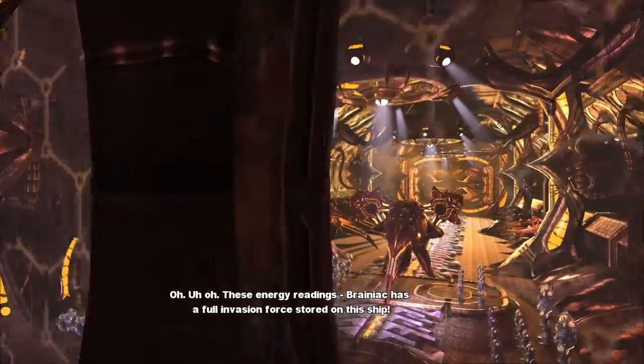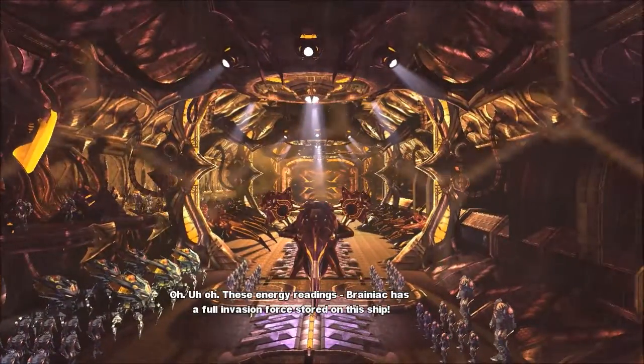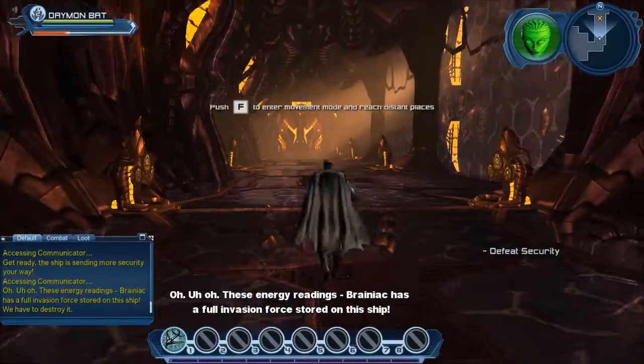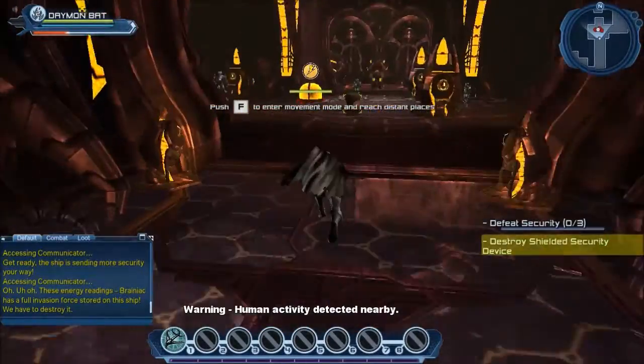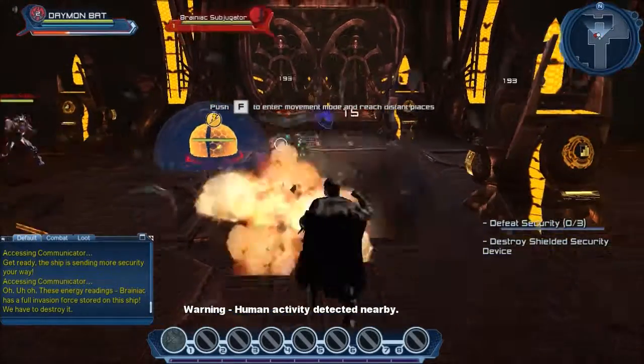These energy readings — Brainiac has a full invasion force stored on this ship. We have to destroy it. Warning: human activity detected nearby.